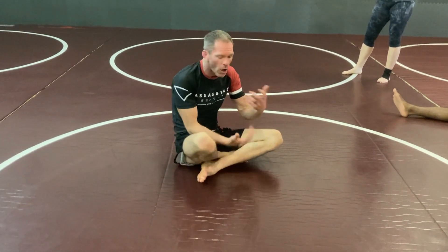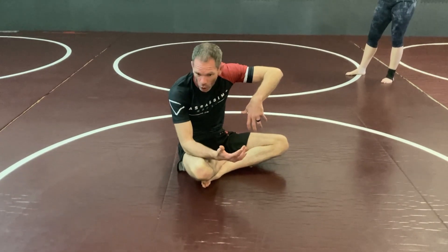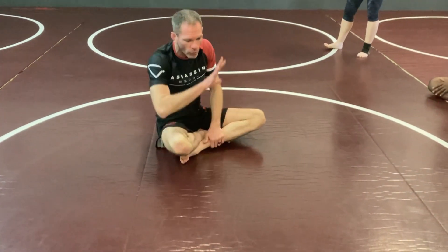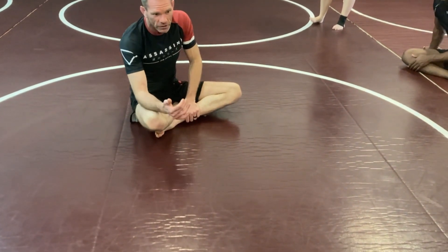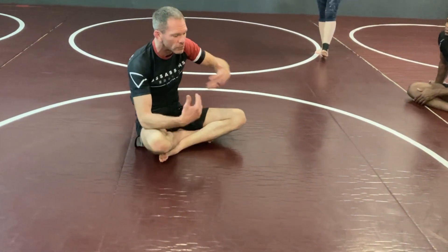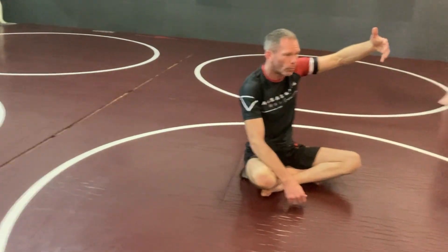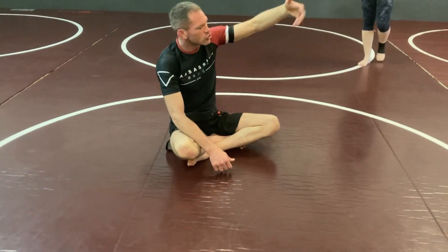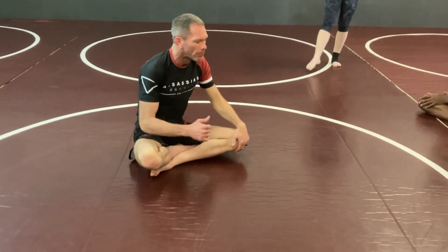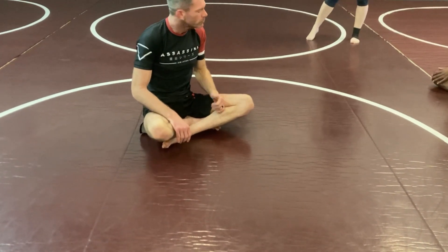Now we're going to talk about troubleshooting at different spots that are going to show up and what to do about them. We'll start from the go-go plata position, cover the things they're going to do and how we counter them, then work back step by step. Hopefully we can also get to an entry from standing — taking it all the way from the beginning: slap, bump, get control, sit, go right to rubber guard, go through the whole sequence, and get the kill.